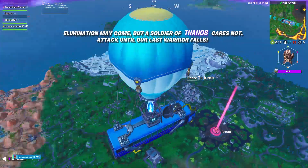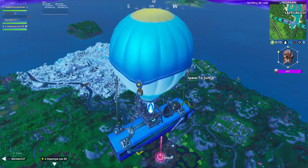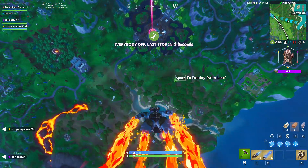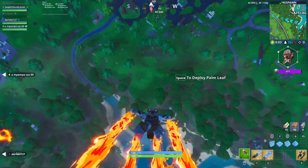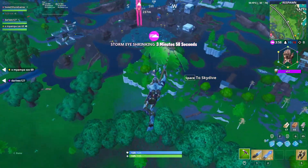Moving on to the next one, you have to deal damage by throwing Thor's Stormbreaker axe. I haven't actually played as Thor yet — I haven't actually played on the other team rather than Thanos' team. So I don't know whether you have to find these characters, whether you spawn with them, or what happens as of yet, but I will bring you that information later as we get more into this game mode.